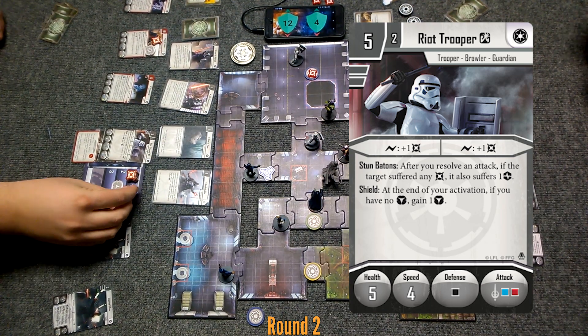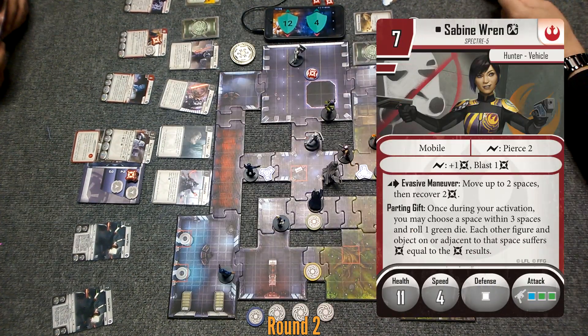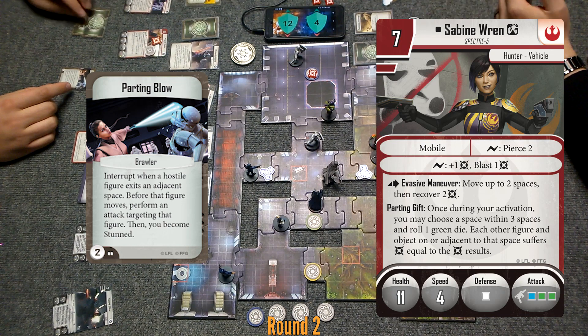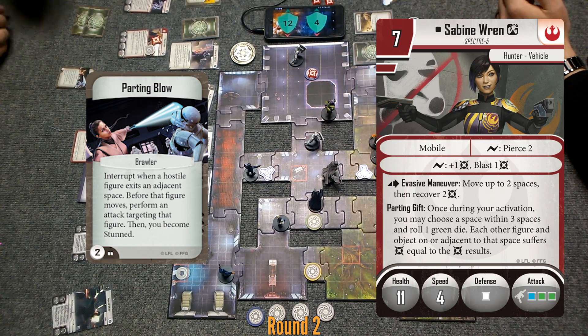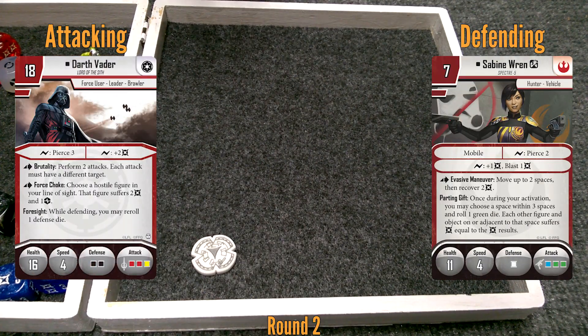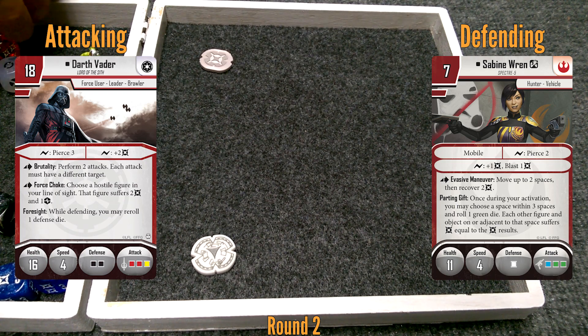This guy over here gets his block token back because he doesn't have one. Sabine is going to do an evasive maneuver — move up to two spaces, then recover. Parting blow: before that figure moves, perform an attack targeting that figure, and then I become stunned. It's better not to kill me because I'm recovering too. I'm going to put my one damage token into the pool. Red, red, yellow.